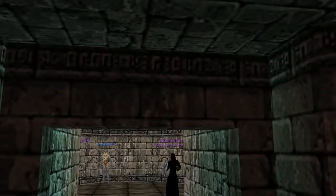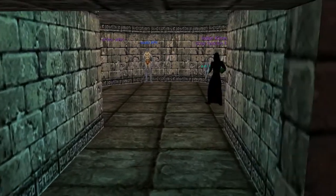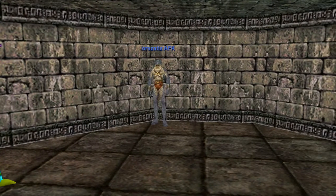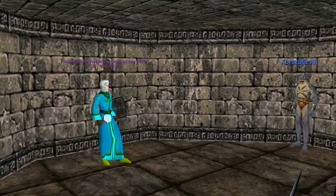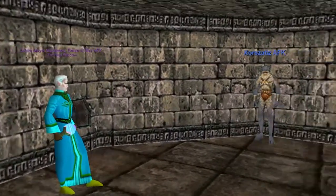Once you enter into this area, you won't be able to get back out. But this is where Vessel Droslin spawns — where they enchant your epic. There's people here camping it right now.